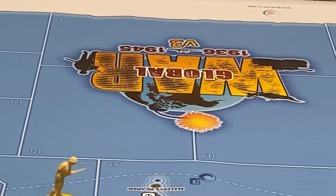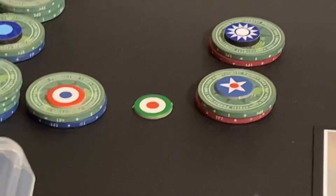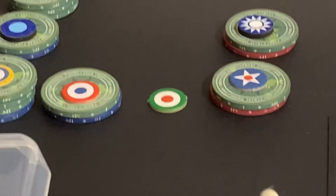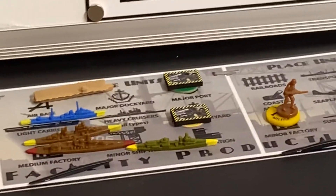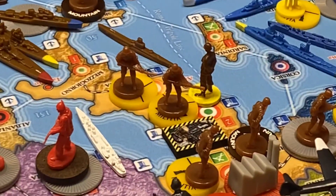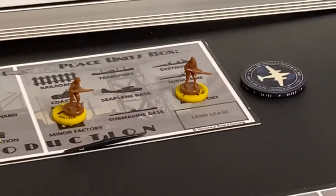We've got just a little bit to do here, not very much, so let's get it done. Italy started this round with 11 lira in their bank — that's all gone. They decided to start a medium factory for 7 lira, which they're going to place right there in Rome.